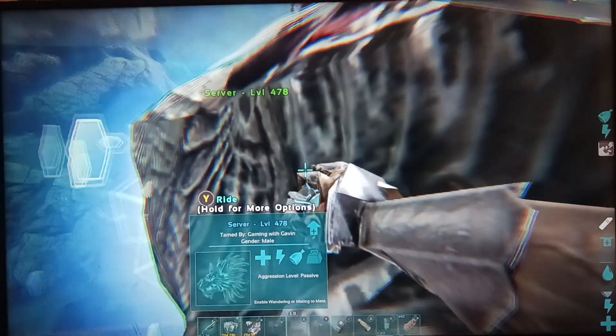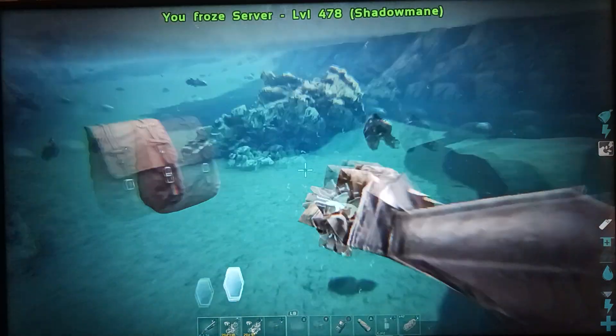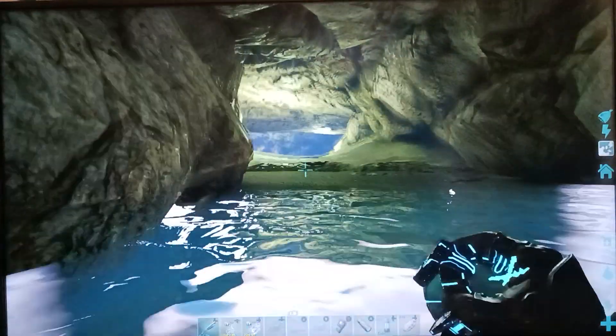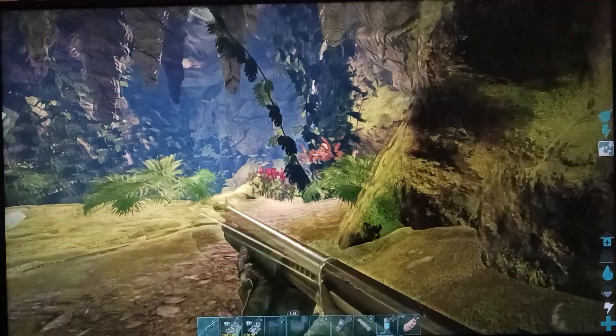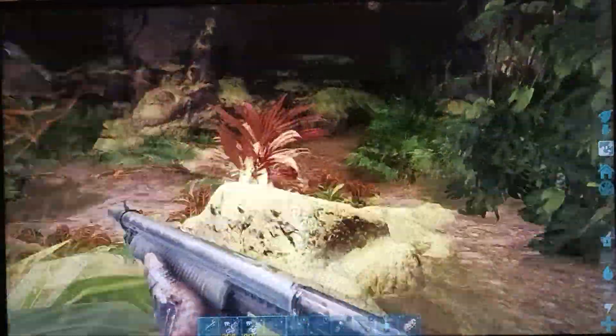Use your tame real quick to just kill the piranhas, get them out of the way, and head on inside because you're not going to be underwater that long. We're going to come up and you're going to see these crystals — it's a jungle cave. You can already tell there's going to be spiders and scorpions and everything in between in here.